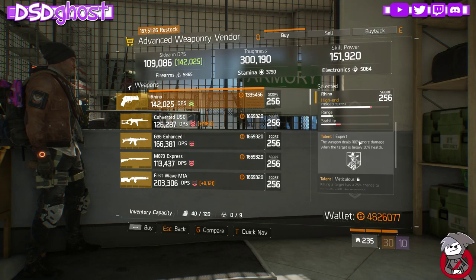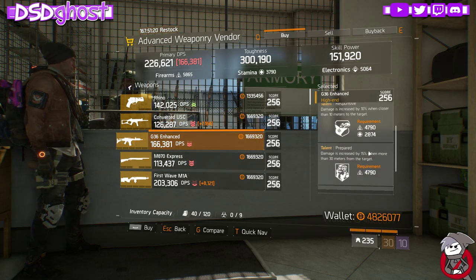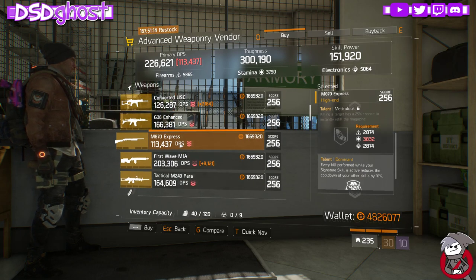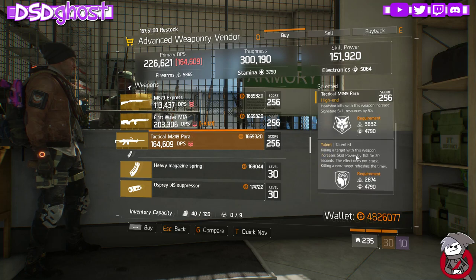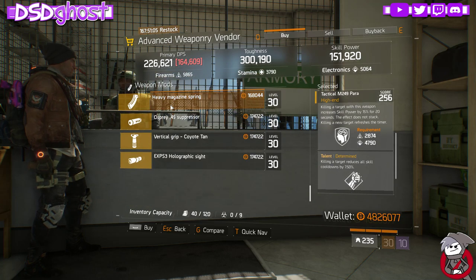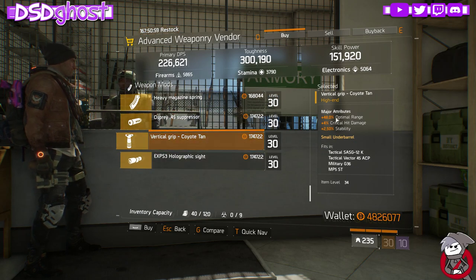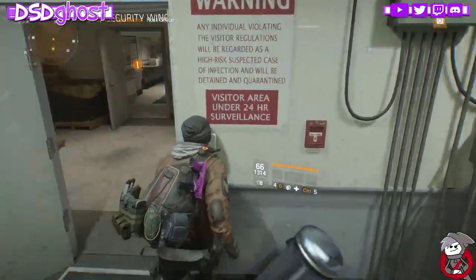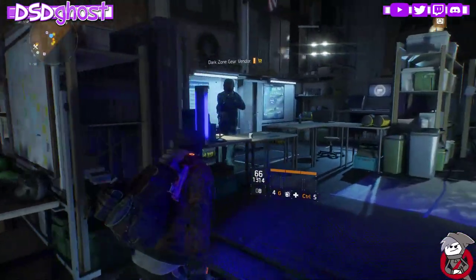Advanced Weapon Vendor: Rhino with Expert and Meticulous, Converted USC with Brutal, Responsive, Ambusher, G36 with Responsive, Prepared, and Focused, M870 with Self-Reverb, Meticulous, and Dominant — the one in the special gear vendor is a lot better. M1A with Brutal, Competent, Balanced. M249 with Skilled, Talented, Determined. Magazine and suppressor are pretty bad, grip is not bad, holographic sight is pretty garbage. The blueprints suck but the M870 in the Special Equipment Vendor is beautiful.